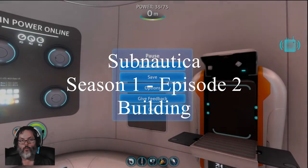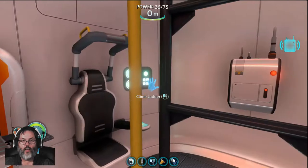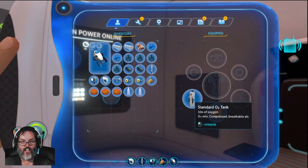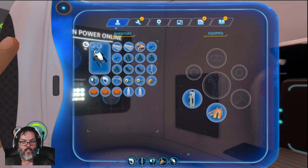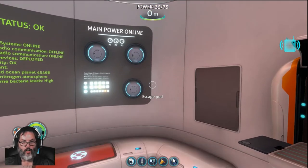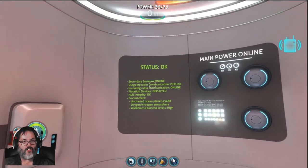Hey guys, RC here. We are back, Episode 2 of Subnautica. Just to recap from last episode: we had made our standard tank, gotten our fins, made our Sea Glide, had our scanner, and had everything kind of going. Our status is up.